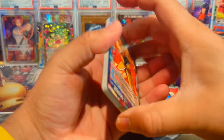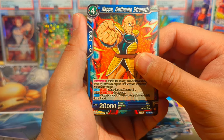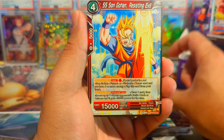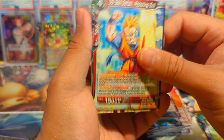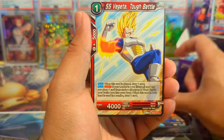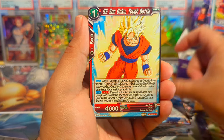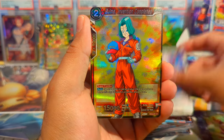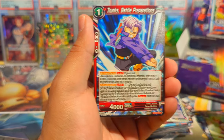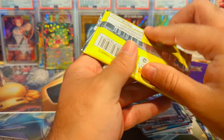Next pack — this is definitely one of the best Nappa arts in my opinion. We have Nappa Gathering Strength, Super Saiyan Gohan, Raditz, Trunks, Krillin, Vegeta, Magetta, Piccolo, Goku, Bulma Completed, and a Trunks Battle Preparations.